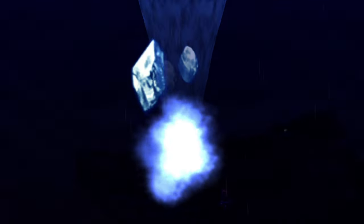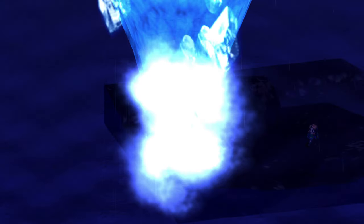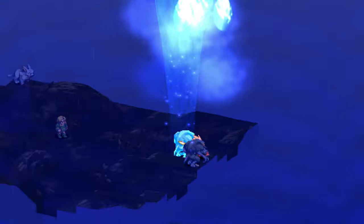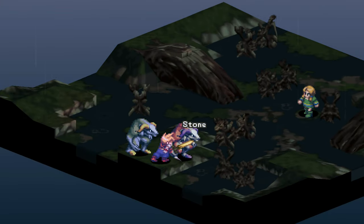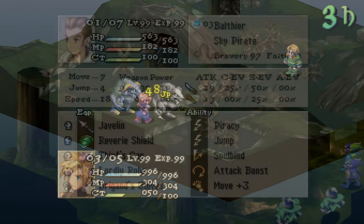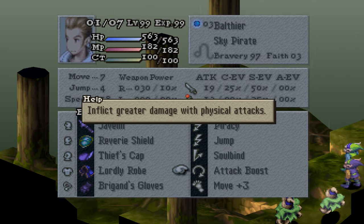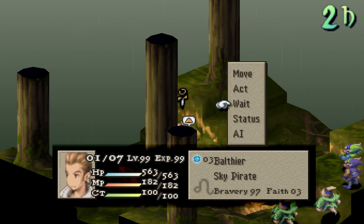Hi everyone, this is Jayce7Jace bringing you a video on what all the positive and negative status effects do in this game, how to counter them, what causes them, and several more things about them. Now some of these will be quite obvious, but at times the game doesn't really specify or give the exact details of how certain things work in general, and more often than not it can be quite odd and confusing.